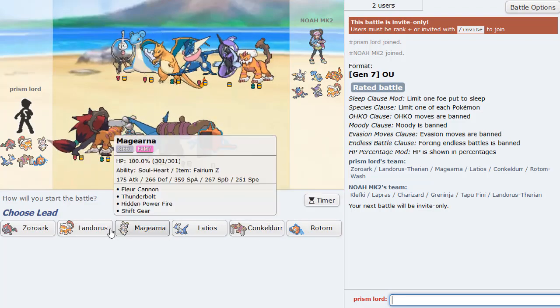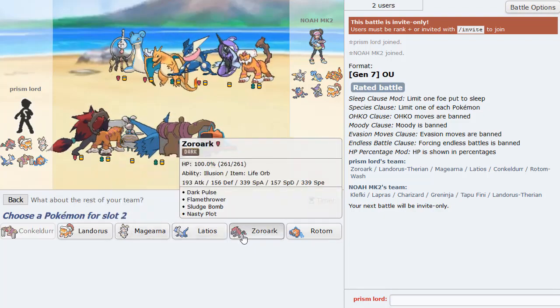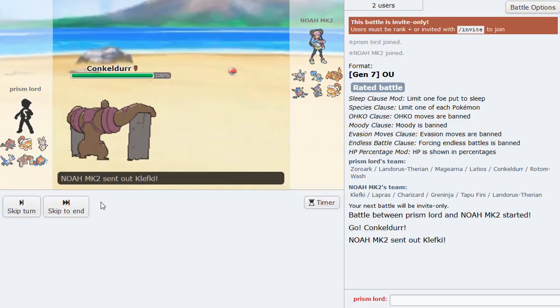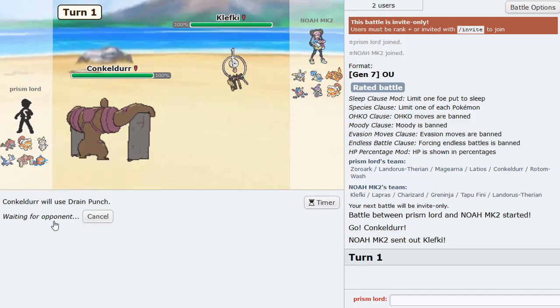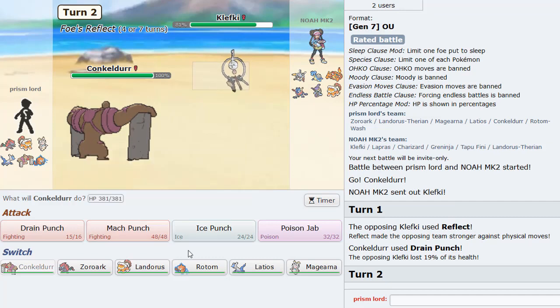Okay, let's just go ahead and lead. Let's lead with Conkeldurr, Zoroark second, and Magearna in the back. Konk versus Klefki - okay, this is actually not a bad matchup. If we do get Paralyzed we get Guts boosted. He actually uses Screens.